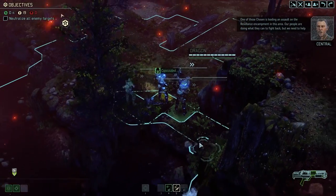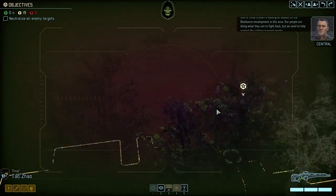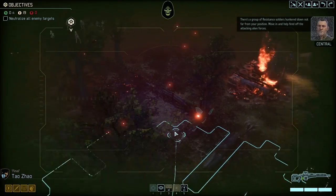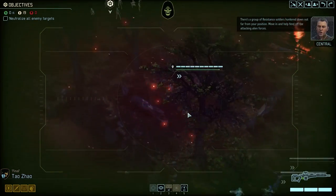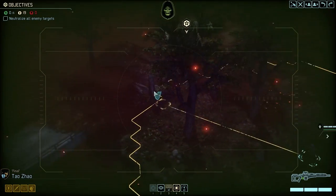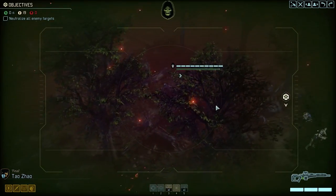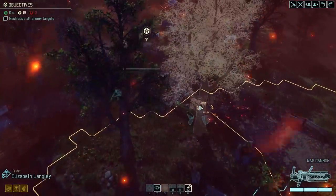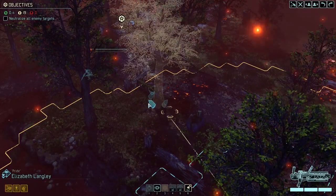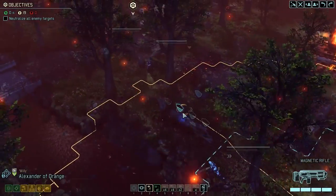One of those Chosen is leading an assault on the resistance encampment in this area. Our people are doing what they can to fight back, but we need to help protect the civilians trapped nearby. There's a group of resistance soldiers hunkered down not far from your position - move in and help fend off the attacking alien forces. This is positive - we haven't triggered an alien yet. That said, famous last words.